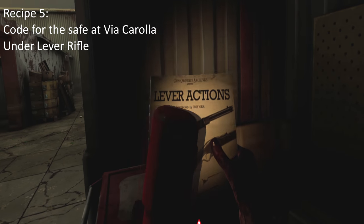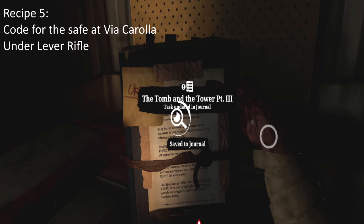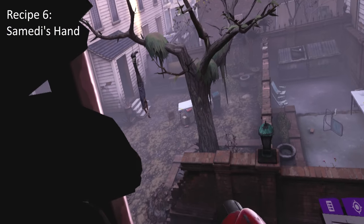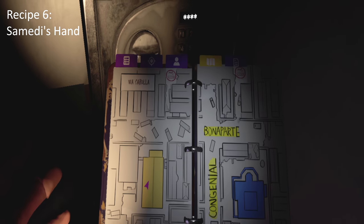Now we're going to jump quickly back to Via Carola because the code you just got is for the safe there. Put that code in and it gives you Mandy's Hand recipe, which is the dual wolverine claw weapon. That's definitely a cool weapon and you're going to want it for sure.